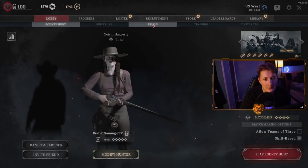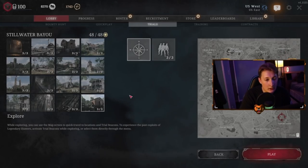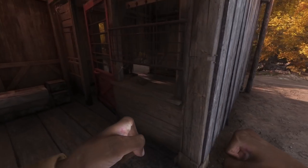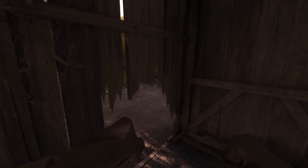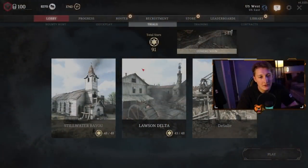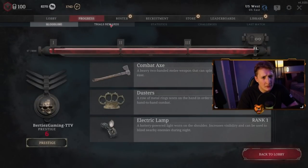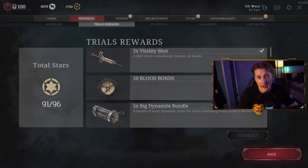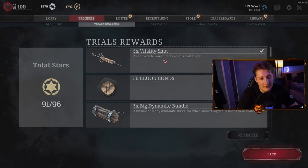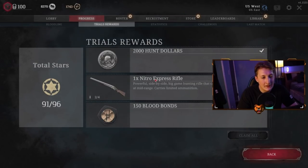Moving down on the sub-tabs, we've got Trials and Training. I recommend doing the trials — they help you learn how the AI interact and give you more knowledge of the map. There's also a free roam where you can just run around the whole map and learn. By doing the trials you get stars, and those stars give you trial rewards: things like Vitality Shots, 50 Blood Bonds, money, skins, and weapons. It's a really cool thing to do and it helps you learn the game.